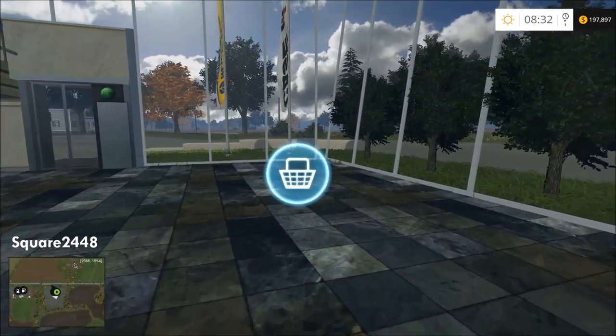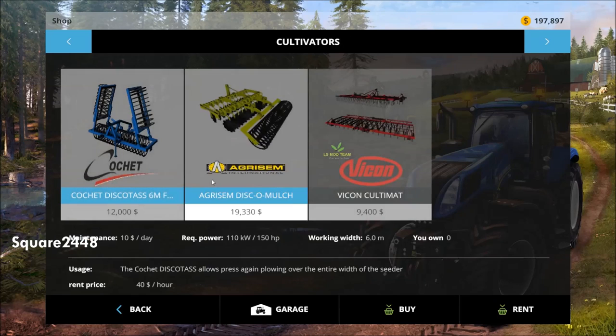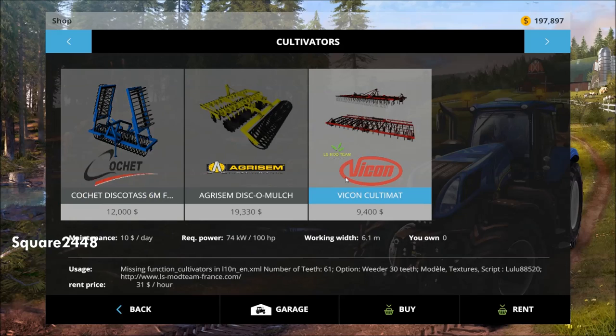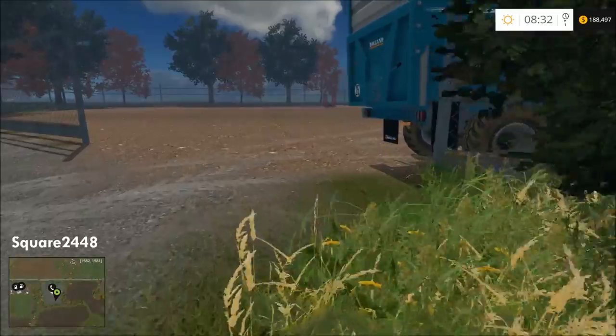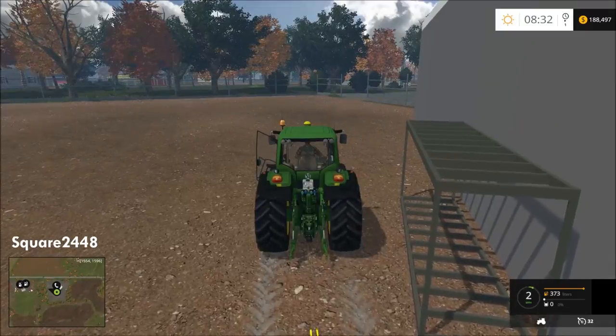Let's purchase a cultivator. We have one that goes on the front and one that goes on the back. This one's cheaper — that's a pretty good difference. When you sell something you get half of it back, so that's good. Let's purchase this one and walk back out to the tractor, then go cultivate a field. We'll probably seed it in the next video or start seeding in this video.